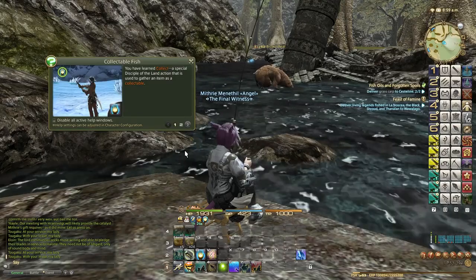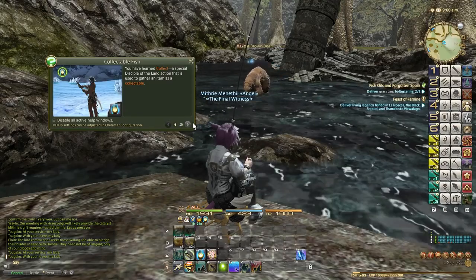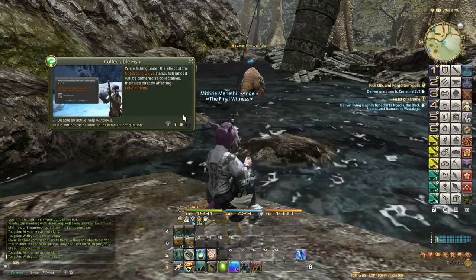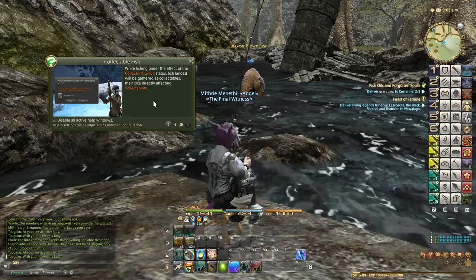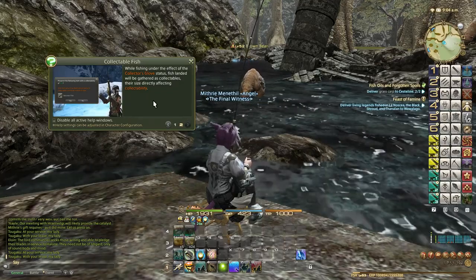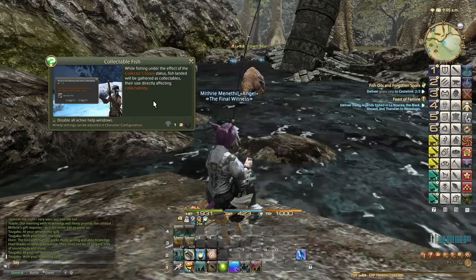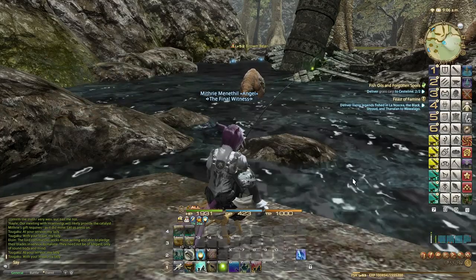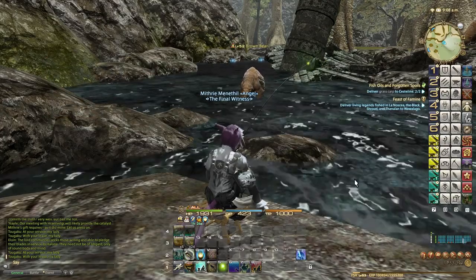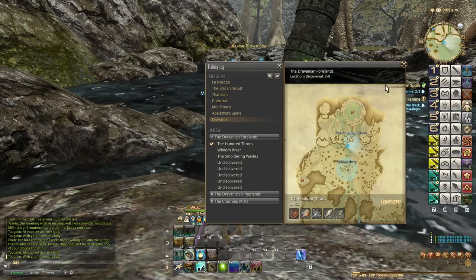Collectible fish — you have learned Collect, a special Disciple of the Land action used to gather an item as a collectible. While fishing under the effect of collector glove, fish landed will be gathered as collectibles, their size directly affecting collectibility. So let's try and capture one. The one I want is the Wollum Catfish.